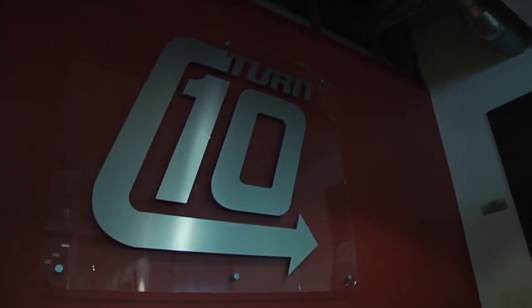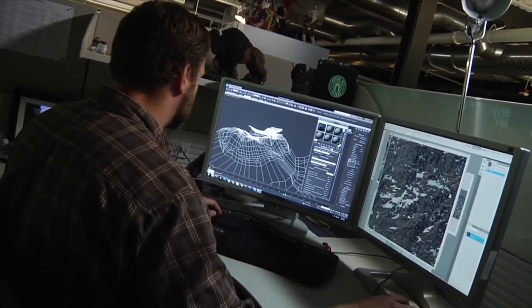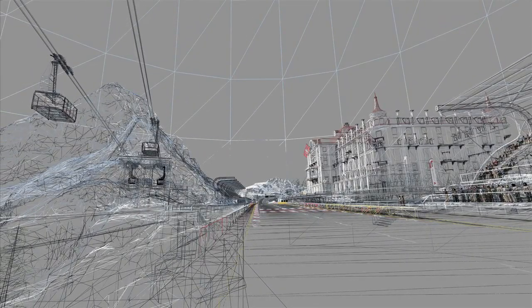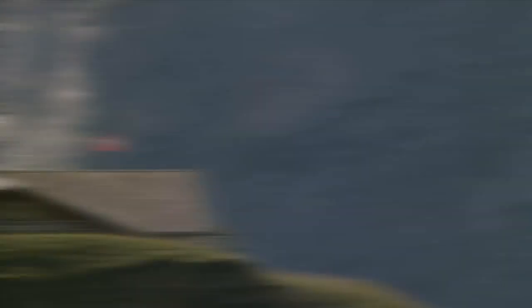We have a pretty long production cycle, so it'll probably be about a year of full production once we get home. We bring back all of our reference and start modeling rough landscapes that existed there so they're fairly accurate, but we're not bound to recreate it perfectly as it exists because there isn't a track there. We want it to be believable. It needs to fit with the other real racetracks in the game, so we create a whole back story about how the Bernese Alps came to be.